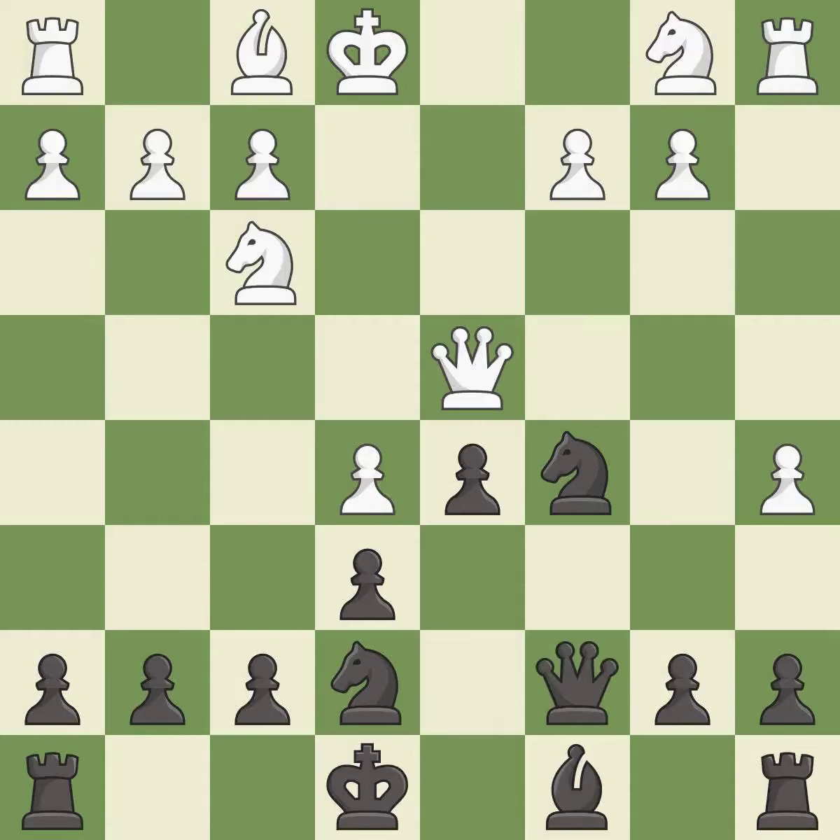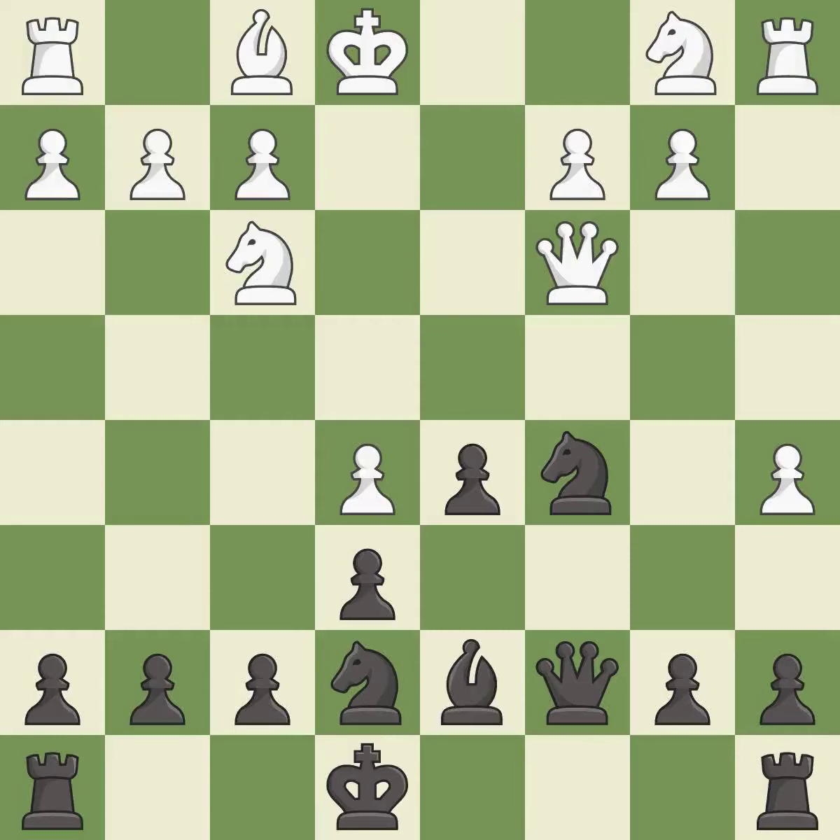This move puts the queen on a safer square. This threatens to reveal an attack on a pawn. This threatens to kick a knight. This stops the opponent from being able to reveal an attack on a pawn. This activates a bishop by developing it off of its starting square.